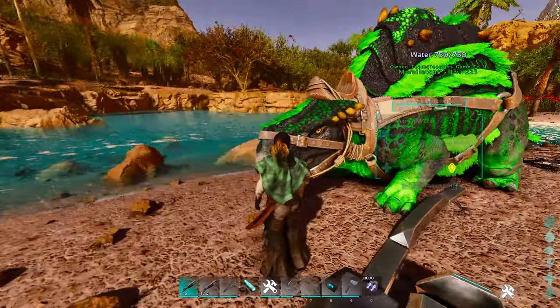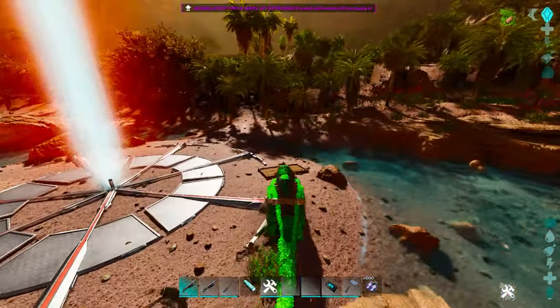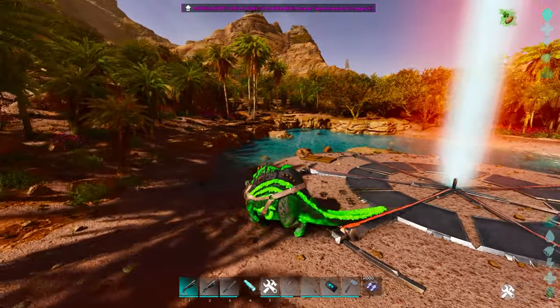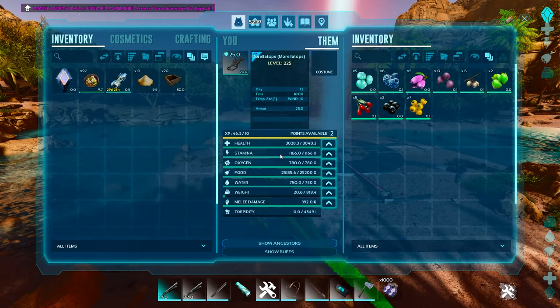You can see him behind me — this is the Moralotops. The Moralotops actually got a hidden buff. Without much of anyone telling you about it, it's a really neat function, and it's going to make a lot of things easier, especially early game, especially on this map, but it'll make quite a few big changes.